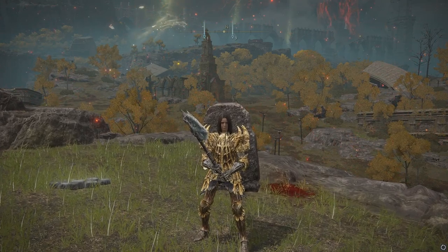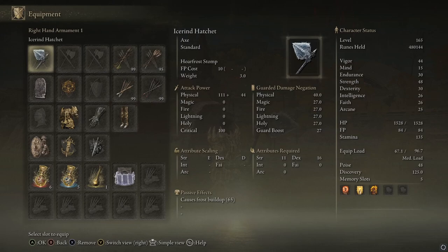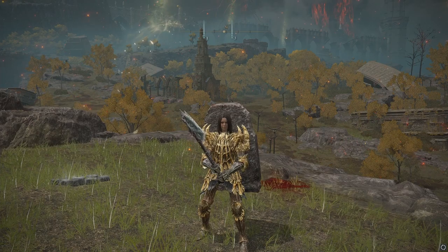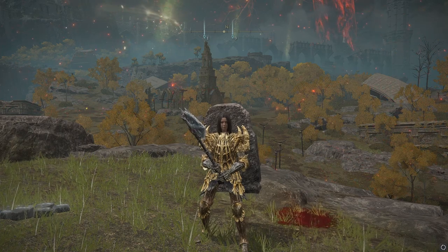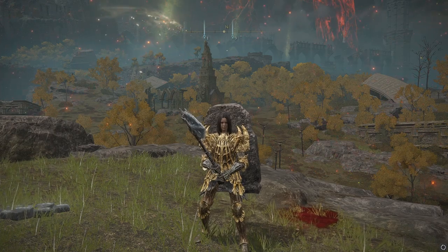I'm going to show you how to get the Ice Rind Hatchet. This weapon looks like this — it's a weapon that speedrunners use. You can get it very early in the game, and it does an absurd amount of damage with its special stomp ability. What makes it really crazy is that stomp causes frost, which makes enemies take more damage. It's a really busted weapon — super OP, highly recommend.